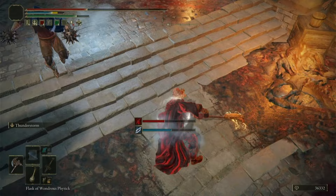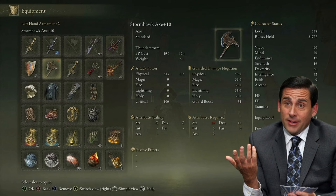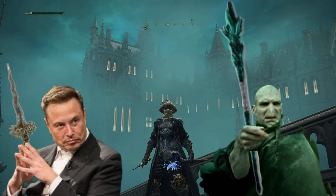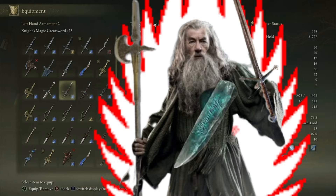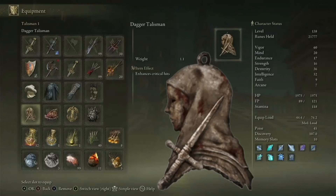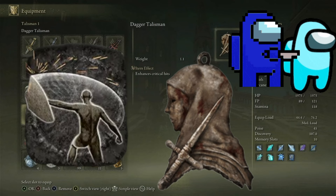I have the stormhawk axe — when you're being rushed it is a stun-locking killing machine. But if I'm lucky enough not to get spawned into a dirty game I can quickly switch it out to Lusats glintstone staff or Azur's glintstone staff so I can cast my magic, because I'm a dirty wizard assassin. Most of the weapons I have are magic infused, but the one I switch to most is the knight's greatsword. Using piercing fang it absolutely deletes health bars. For my talismans I have the dagger talisman for parries and backstabs, and the shard of Alexander that greatly boosts the attack power of skills.